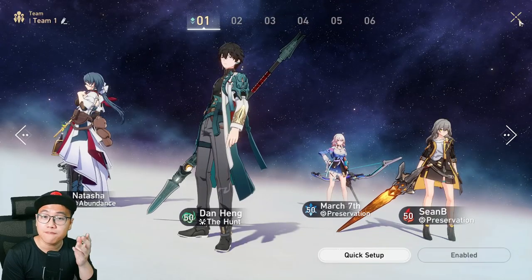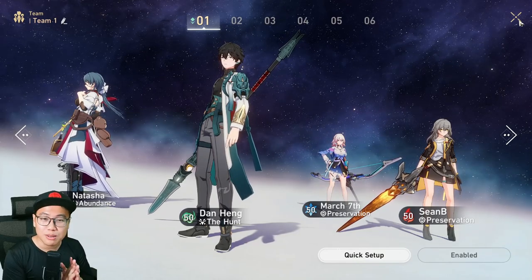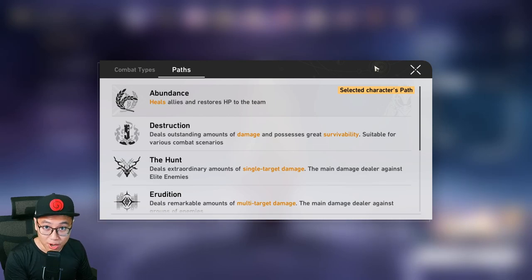But if you want to build the 5-star that you pull from the gacha, absolutely awesome, because this is a gacha game — you can build whatever you have fun with. So you have done step 1. Now moving on to step 2: you need to have different roles in your team.